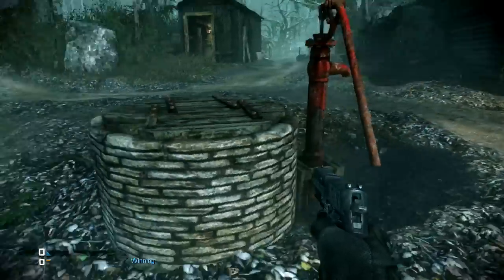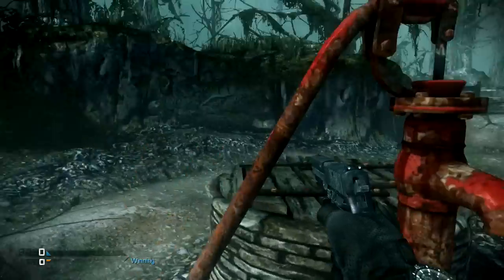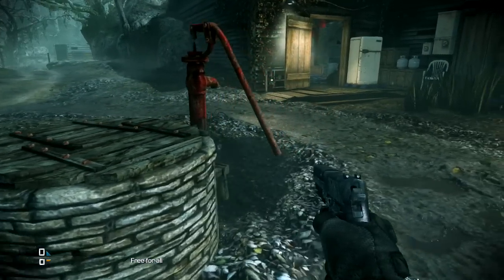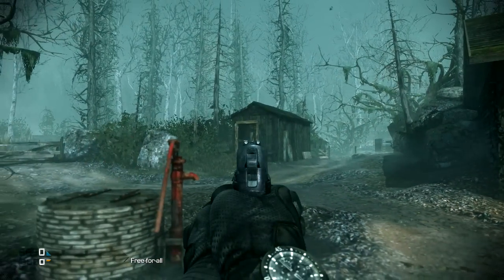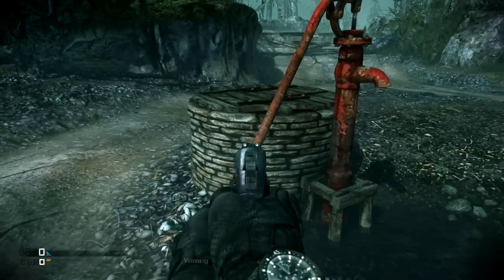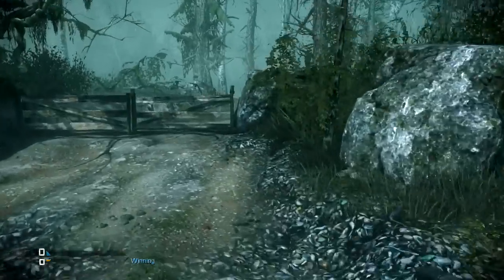This is the well that they drowned Samara in that made her evil. There is some sort of easter egg associated with this well which, for the life of me, I do not understand and don't know how it works. Interestingly, this cabin over here is from Evil Dead 2 again. What's kind of cool is that in Evil Dead 2, there's a well that looks almost like this right next to a cabin like this, so it's a little bit two-for-one.